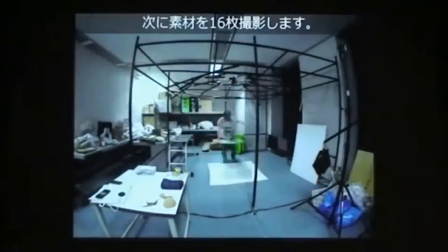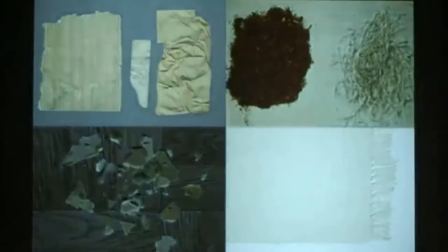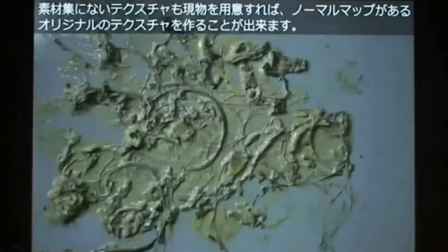Capcom took a happy little field trip to a meat processing plant where they took meat and scanned it for the game's textures. This included normal meat, old meat, and rotten meat. Alongside this, they took scans of organs from dead animals, and this may possibly be where the opening sequence of the decaying dog came from.